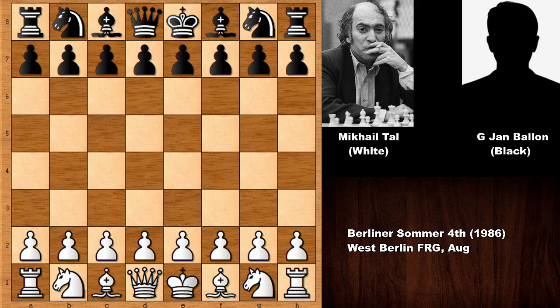Hello everyone and welcome back to another very exciting chess game by Michael Tal. In this game, Tal has the white pieces and his opponent was FIDE Master from Netherlands, Gunter John Balloon. This is a must-see chess game of Michael Tal from 1986.